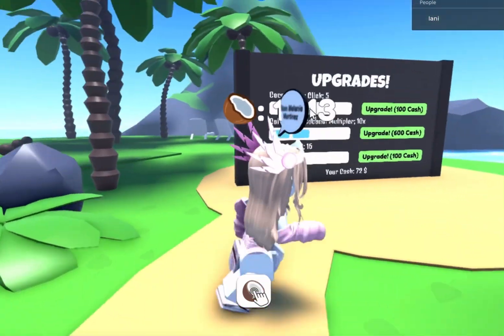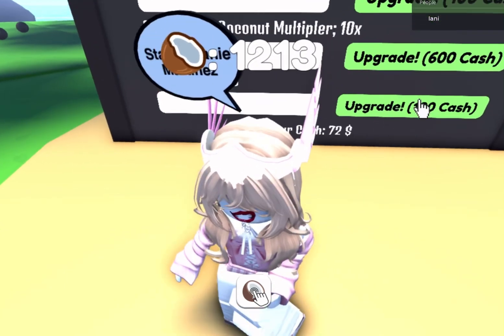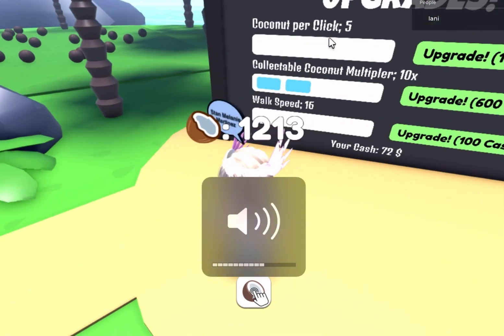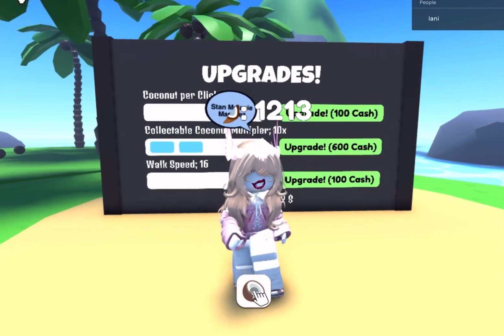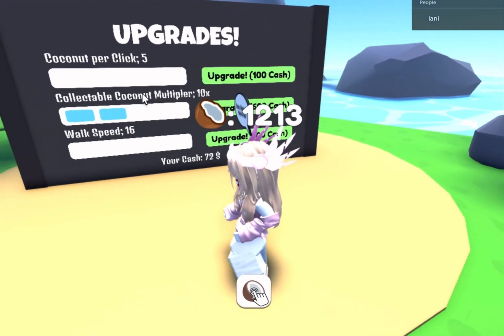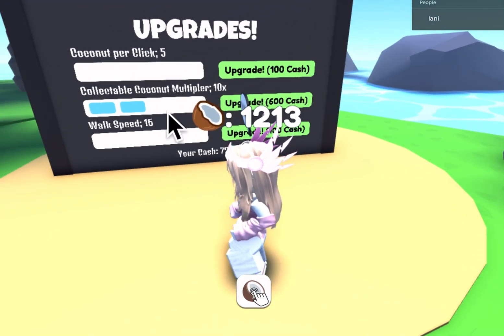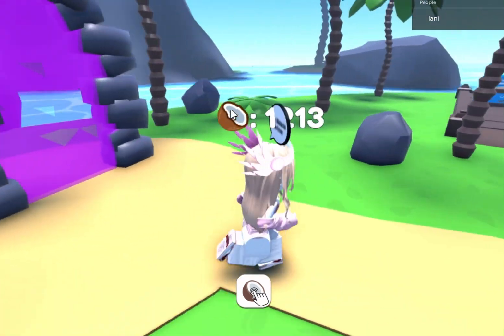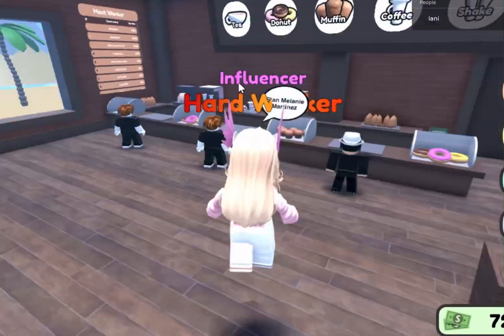You can also upgrade your stuff so you get more coconuts every time you click it. I don't really use the click method. I just want to get the coconut multiplier. I'm going to try and get 600 cash to upgrade it right now. Yeah, let's do that and I'll be back with you guys.